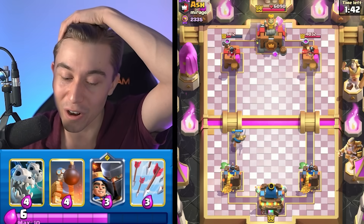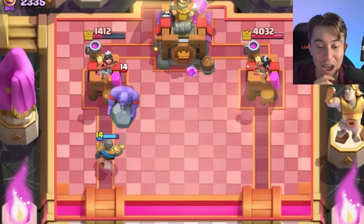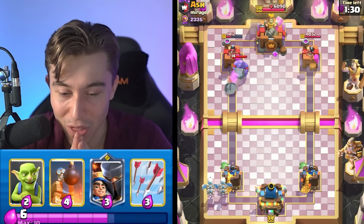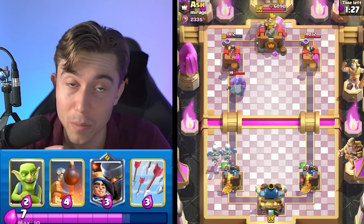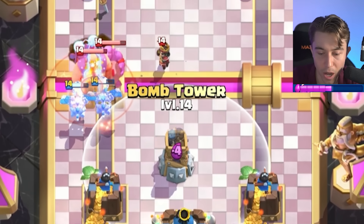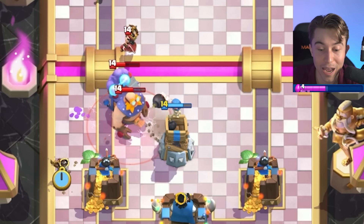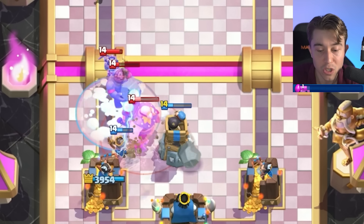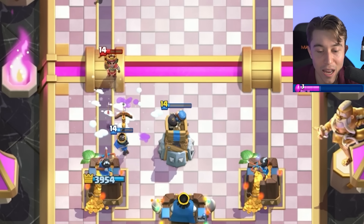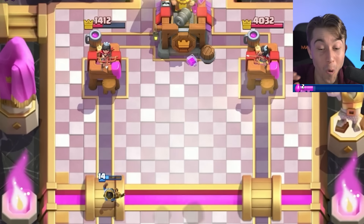I want to go in for a Knight and then maybe go in for Skeleton Dragons. I'm thinking there's a chance he's got E-Giant in this deck, so I really don't want to lose. There's also a chance he's going to have Goblin Giant. Let's just go Bomb Tower a little bit lower — make sure Little Prince doesn't snipe it. That Bowler was a man on a mission. He was totally trying to pull everything into the Electro Giant, and also trying to snipe the Bomb Tower with the Little Prince. So there were two things that could have gone horribly for me.